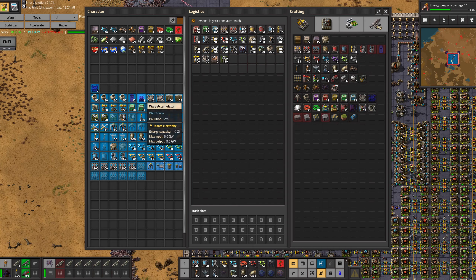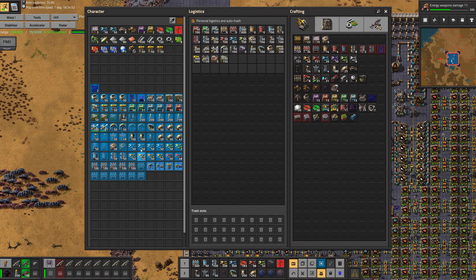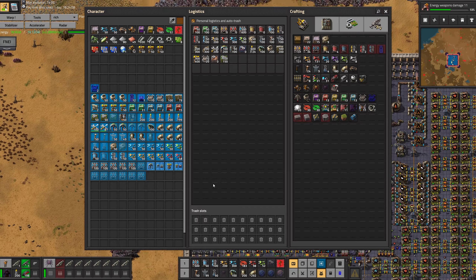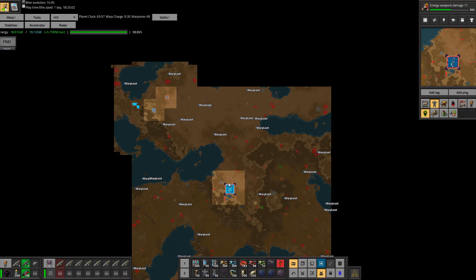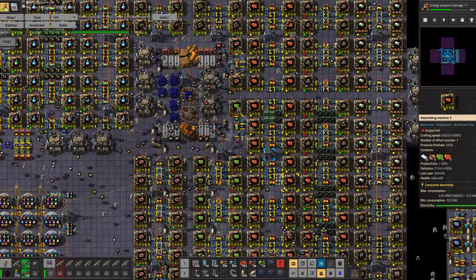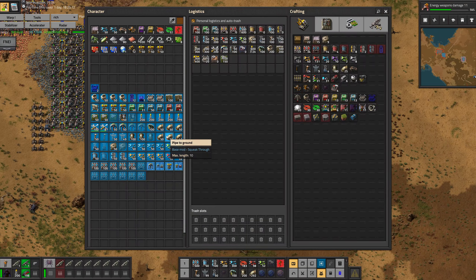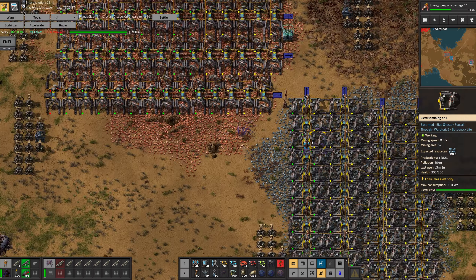Just want to make sure that I have everything. I have one accumulator, I have a warp loader, plenty of belts, a decent amount of miners I guess. Can I shortcut my way there? Yes, I can through the... to this floor.